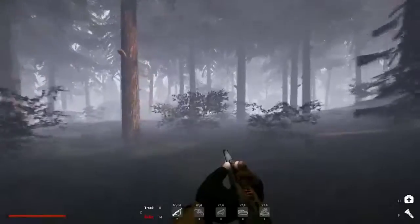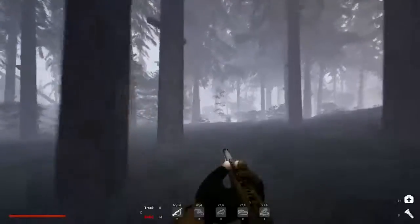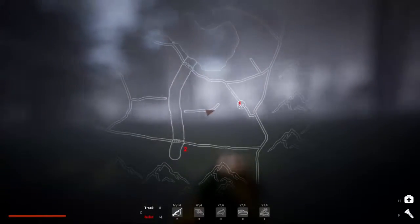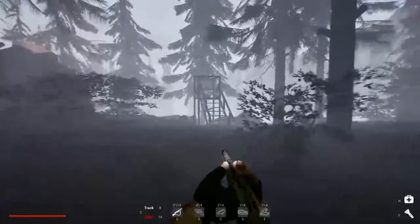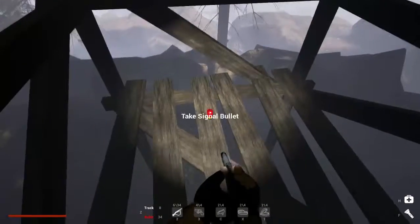Is there anything here? Oh, wait — yes there is. It's just a lookout. Alright, it gives me some ammunition. I don't need a signal bullet.